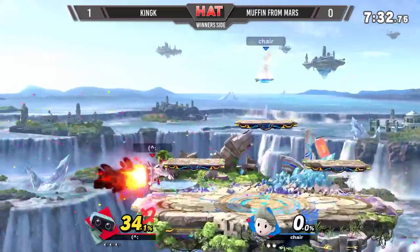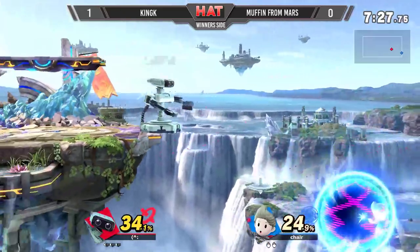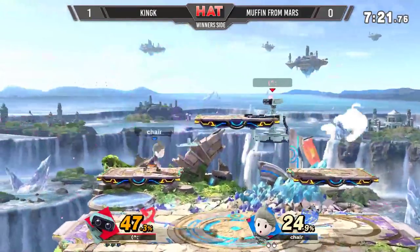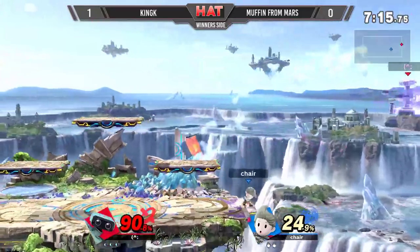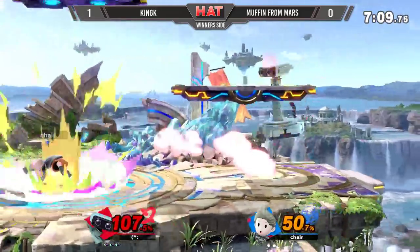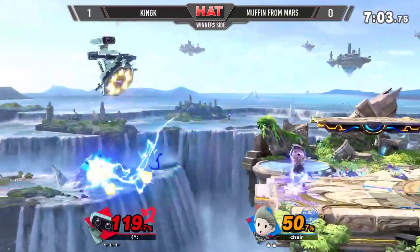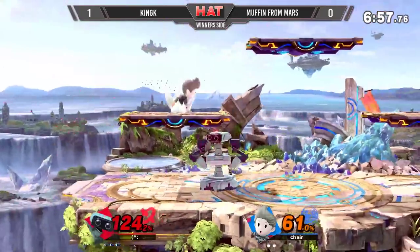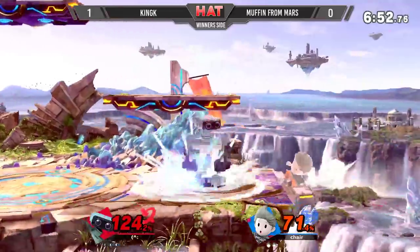That's going to be the one that takes the stock. I blinked and thought he was going to survive that, but no, he just went too far off stage. He's able to make it back just fine. Jab goes for the Zare — missed the execution there. You can actually carry your opponent across the stage with Muffin's Zare, but he's just not quite getting it out in time. It's a very tight window, but you get a lot of reward off it because of the corner carry. I think Muffin might be shook, because I've seen him do Zare trains very reliably. Maybe it's just that King K is playing so fast he doesn't have the opportunity to recognize the opening and go for it.